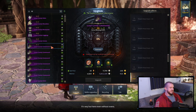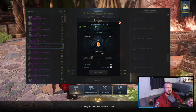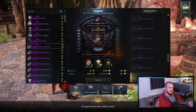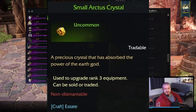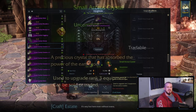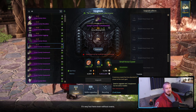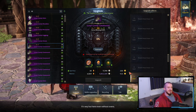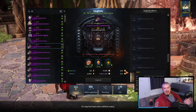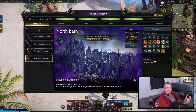Now looking at the tier three set, it's the same kind of stuff — shards, crystals, and that material. But there's also this special crystal that only comes from your personal housing system: doing the excavation to collect resources and crafting them at the workshop. The only other way to get these is to buy them from players on the marketplace. Also, right off the bat in tier three gear, it costs gold to enhance immediately.